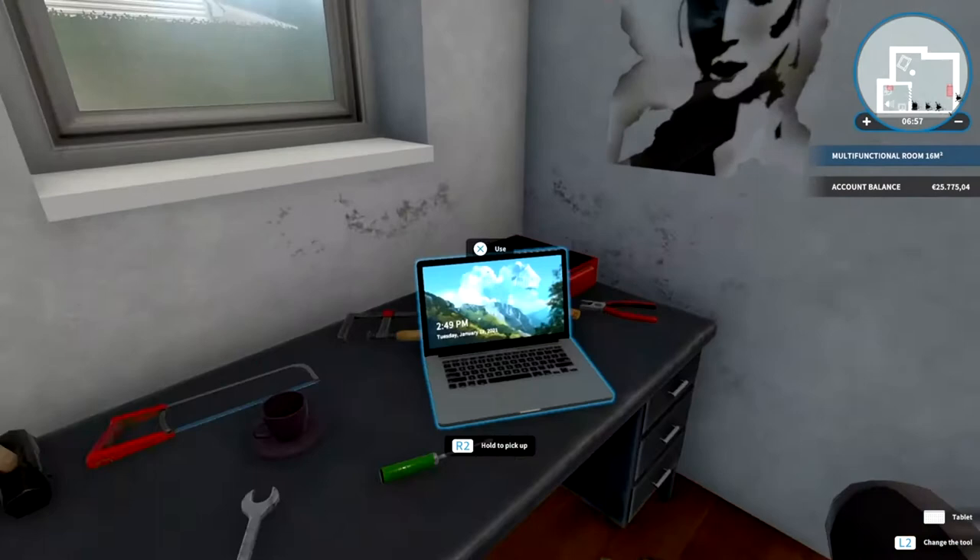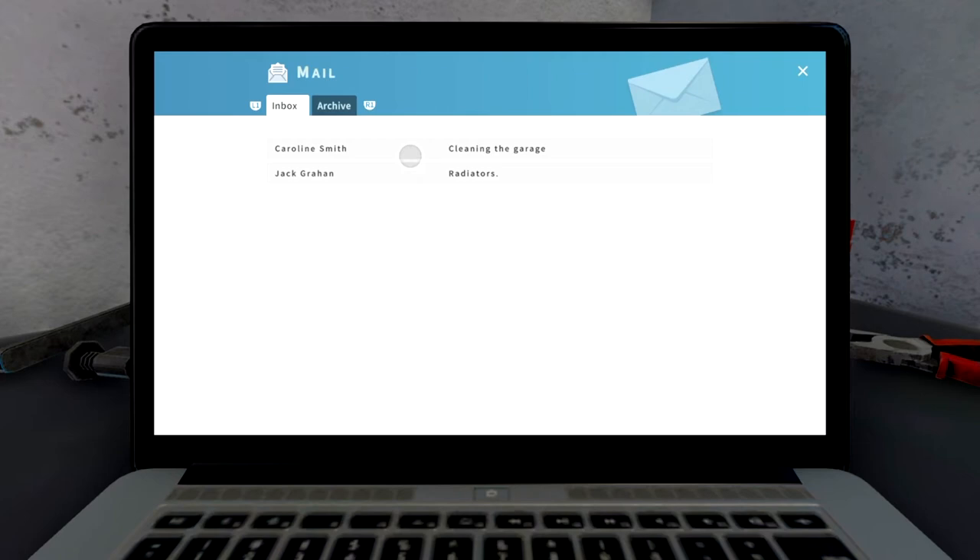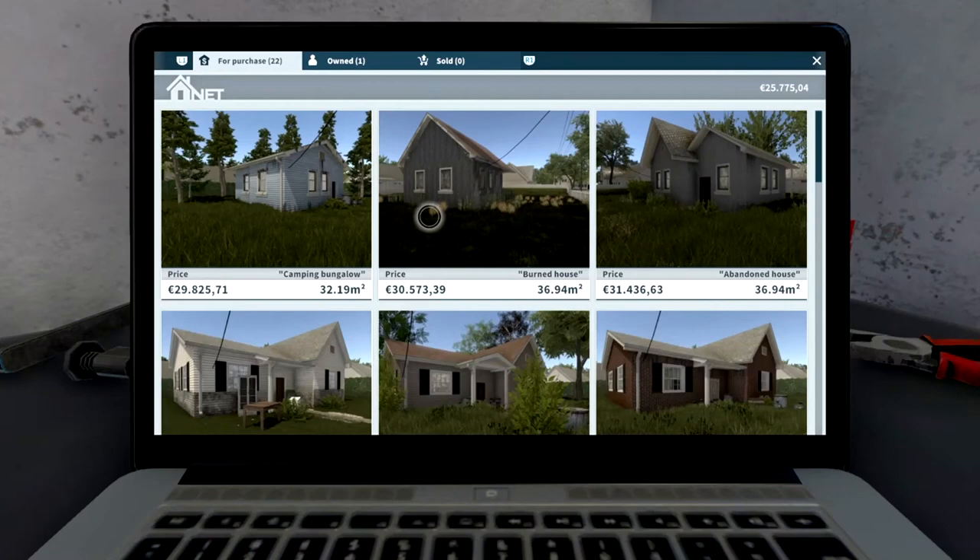So I think — what's the next job? I'm pretty sure — yeah, we do. We have two actually. So we have Caroline Smith cleaning the garage, and more radiators. I think what we'll do — we'll leave them. I mean, it's going to be a while before we get onto buying houses and starting to fix them up.